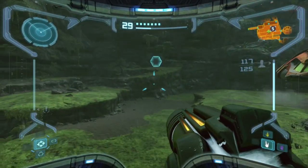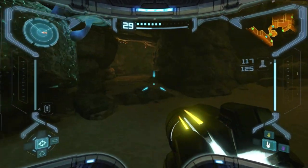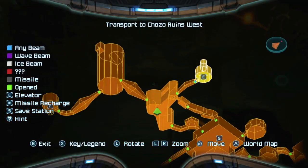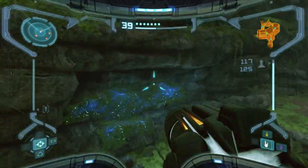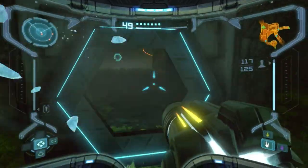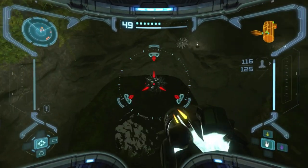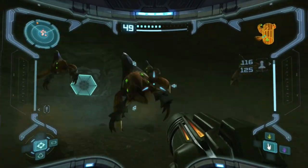I really can't wait to get the gravity suit so we can actually navigate these water areas. I just froze that guy but I don't care about fighting right now — it's not important. This little pathway is the final door that leads into the landing site. Now we've unlocked every pathway to the landing site. I need to go into Magmoor Caverns East. I'm also running out of time for this video. Frozen enemies you can blast with a missile and it works very well — I'd recommend doing that.